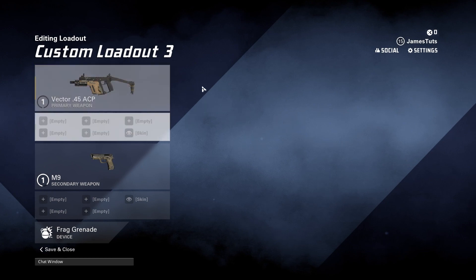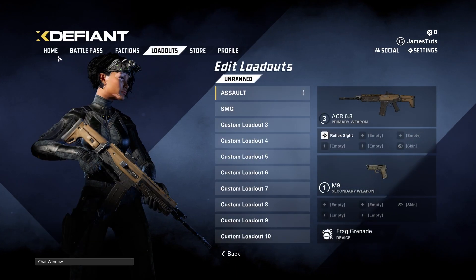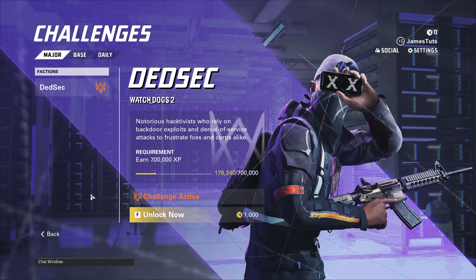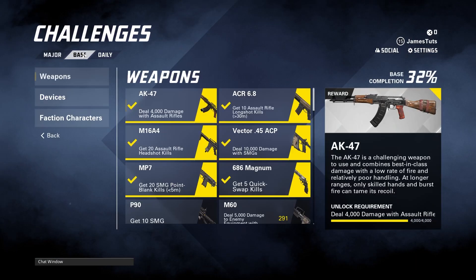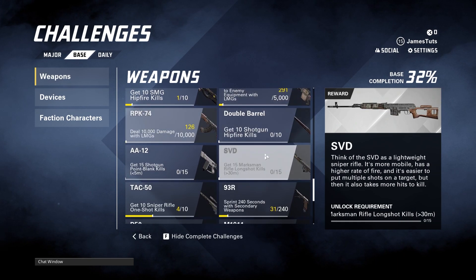In order to actually unlock the Vector it's done via challenges. To see which challenge you have to do, come to the home page and go down to challenges. From there you'll have three options at the top, however you want to select the middle one which is base, and that will take you to the weapons tab where you can see all of the weapons you can unlock.